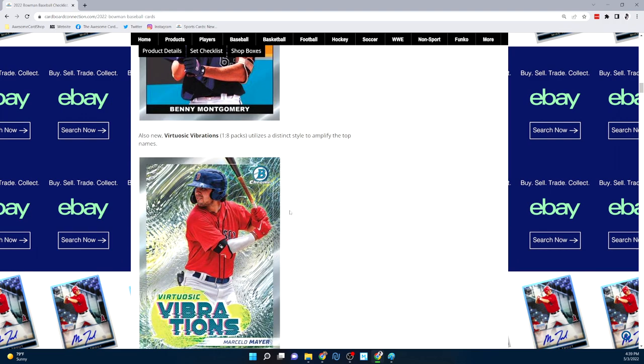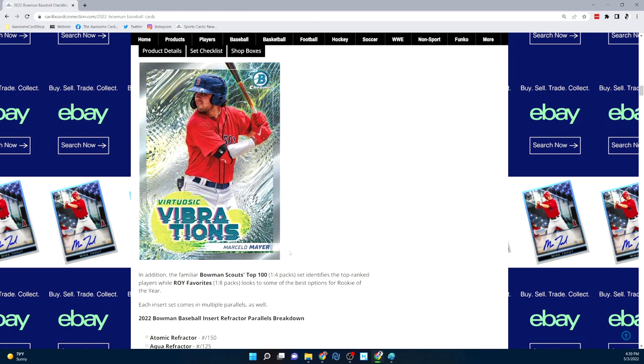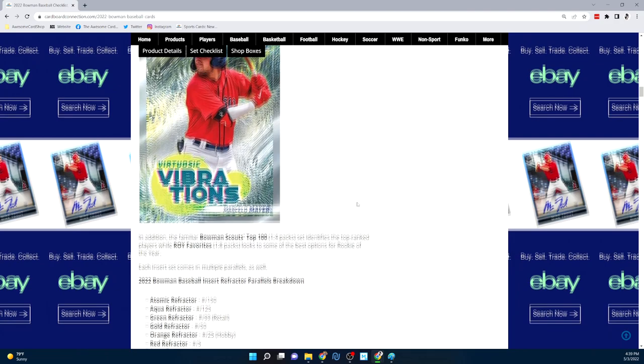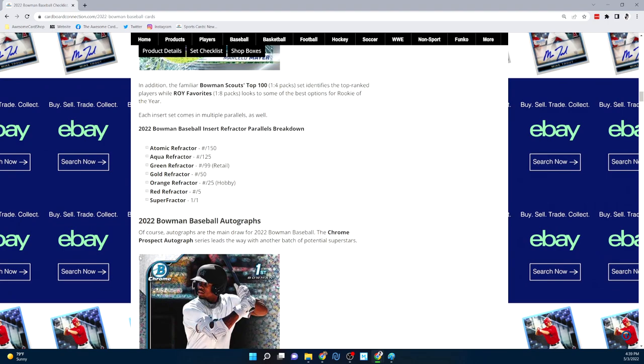You also have the Hi-Fi Futures insert, which I'm not too crazy about. There's Futuristic Vibrations — wow, that's a tough one to say — but that one looks really cool, I like it a lot. Marcelo Meyer could be a nice pull there. Then you get the Top 100 and Rookie of the Year Favorites, and of course all those inserts do have parallels, though not as big a parallel set as the base.